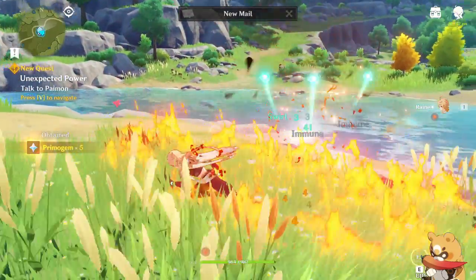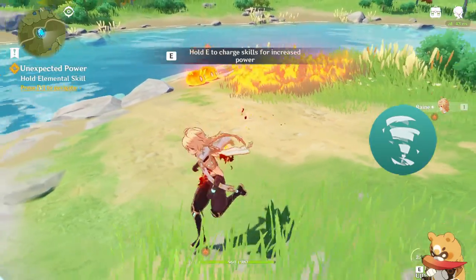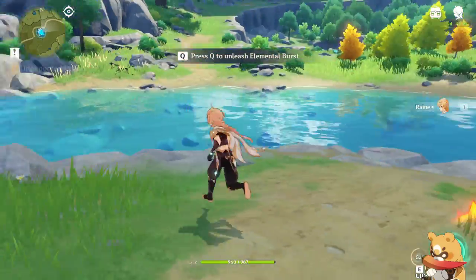Now that our traveler has their abilities, we can look at them. Every character has an elemental skill, which is their basic ability, and an elemental burst, which is an ultimate ability. Elemental skills can be used whenever off cooldown, and a burst requires energy gained from the elemental skill to be used.